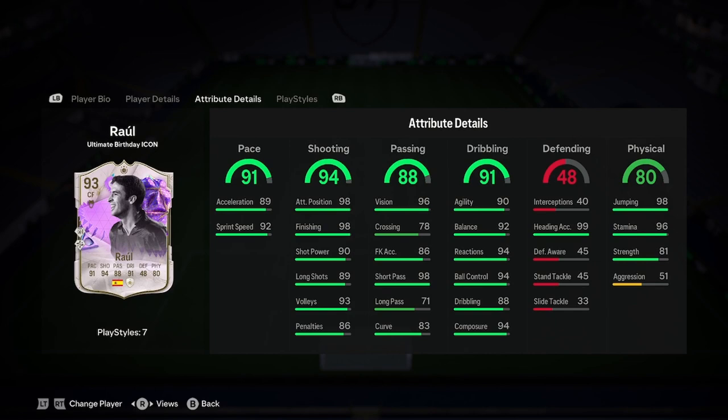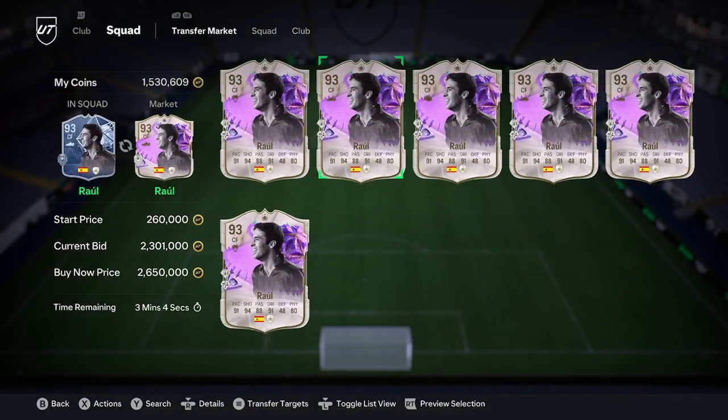So great playstyles there, insane stats — just to recap. He's coming in at a price of around 2.6 million at the moment, which I think is very, very fairly priced. And if you've packed him — insane card. Let's roll, let's watch it.